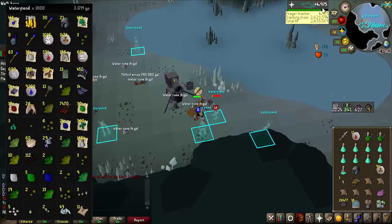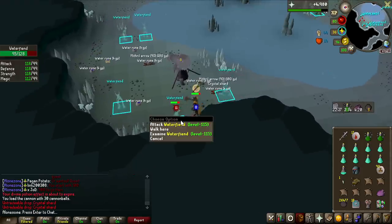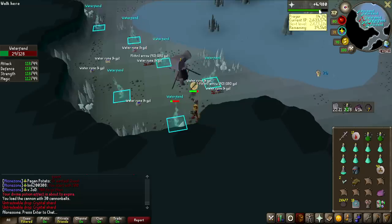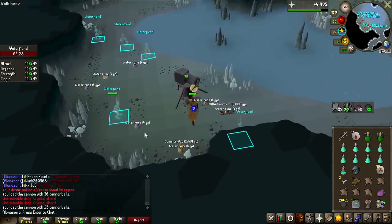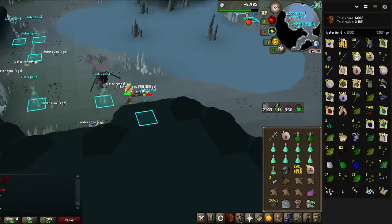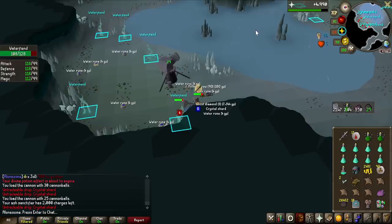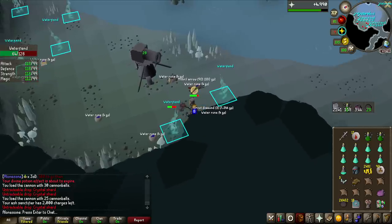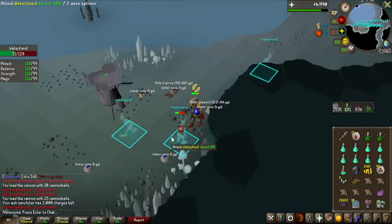We just hit 1,000 Water Fiends, but you might notice my prayer counter is a couple of experience points off — that's because I accidentally turned off my Ash Sanctifier for a couple of kills after going to the wilderness, so we'll end a bit under 15k prayer XP. Also, something I completely missed: I actually got a Torstol Seed, which I did not realize is an extremely rare drop — actually more rare than the Mist Battlestaff we're hunting. It's 1 in 3,776 drop rate, so we've technically had something rarer than the staff already.